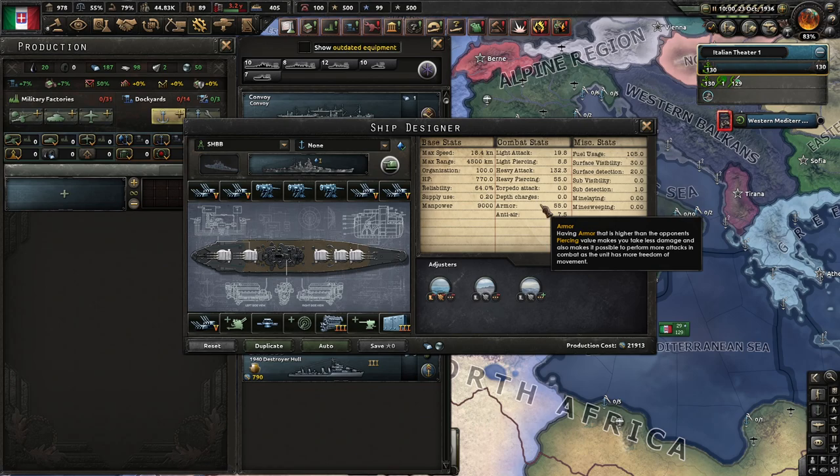Super heavy battleships are impenetrable by almost any ships in the game except themselves. A light cruiser will never pierce a heavy cruiser of the same tech tier — for example, gun tier 3. However, a heavy cruiser is able to pierce any type of battleship of the same tech age.